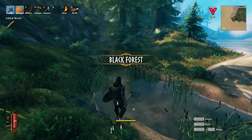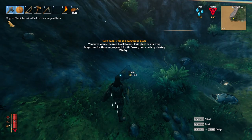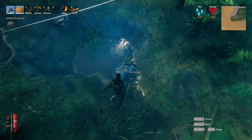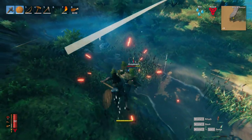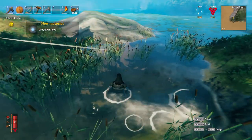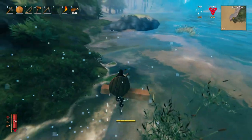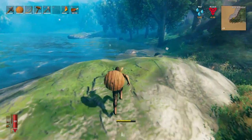A message from Hugin: 'Turn back, this is a dangerous place. You have wandered into the black forest — this place can be very dangerous for those unprepared. Prove your worth by slaying Eikthyr.' So you want me to take on Eikthyr before I go in here? Oh, a tin deposit — nice! These enemies aren't too difficult, but I just want to keep wandering and gathering flint.